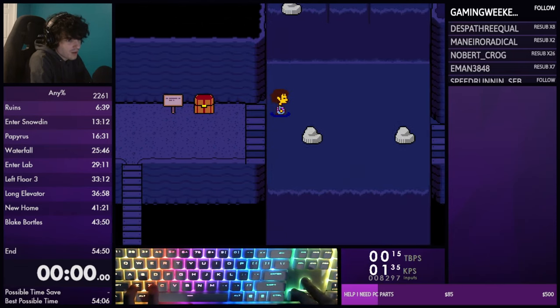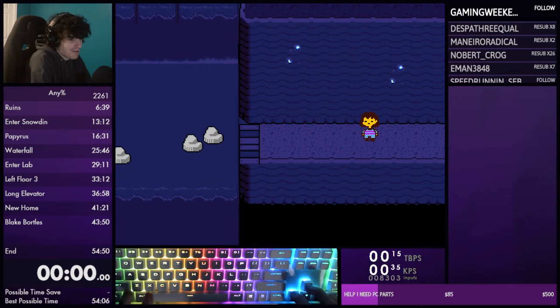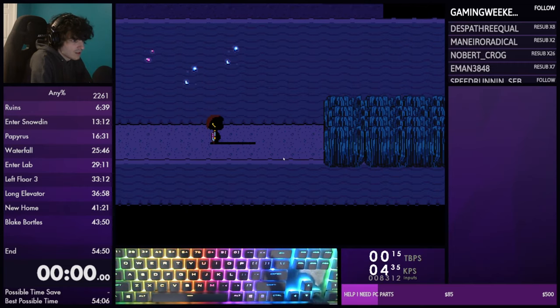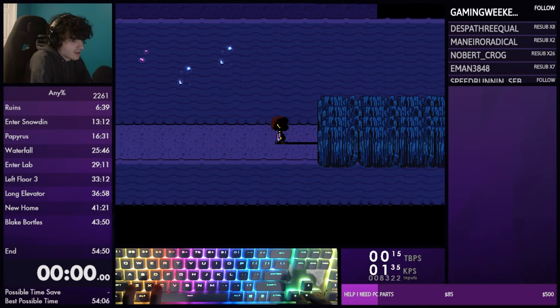Don't get hit by the falling rocks. Now for Seagrass skip - the newest skip, not in the old guide because it was only found this year. It's a 30-second time save skipping two cutscenes. As you enter this room, my mouse is on this trim of the room - you want to move Frisk up twice so you're lined up with the trim. There should be this section of Frisk's face that juts out with the top lined up with the trim of the room. It's just tapping up twice.